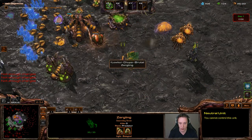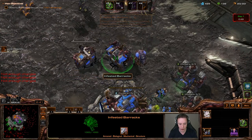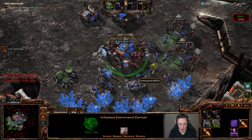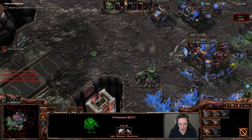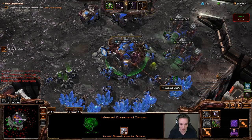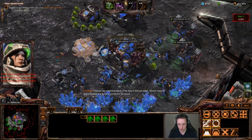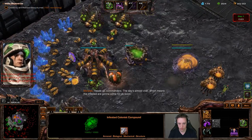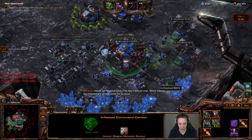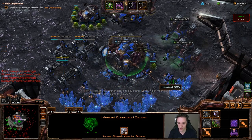Troopa is playing Zagara, so he'll get additional banelings easily. I'll start creating my very first bunker right from the get go — though I almost forgot I need overlords to produce bunkers. I also need supply to put up a bunker, since I can uproot them and move them around.